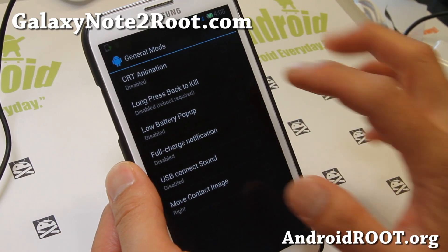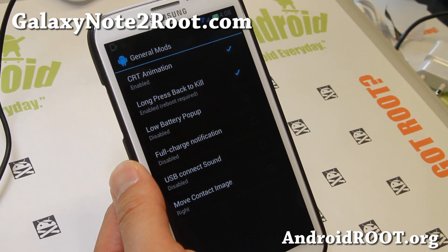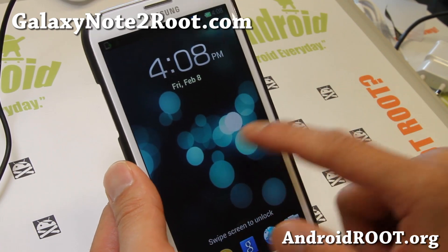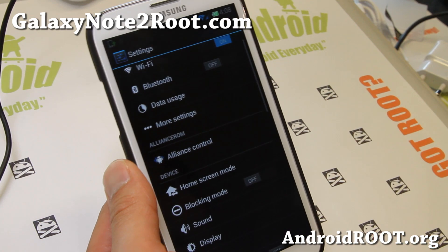There are general mods as well — CRT animation if you want, and also long press back to kill an app. Those are nice features. It will activate eventually. That's the Alliance control section.